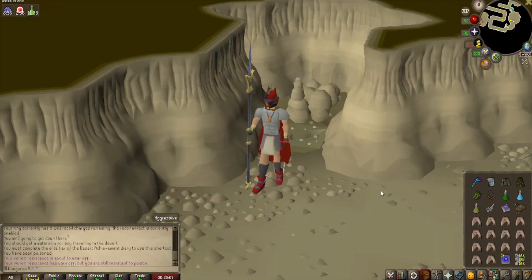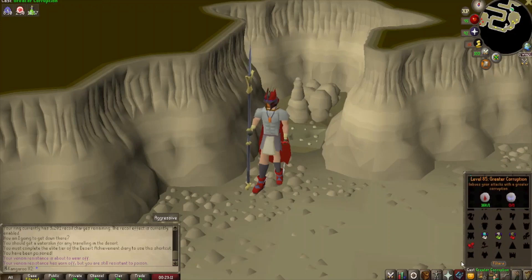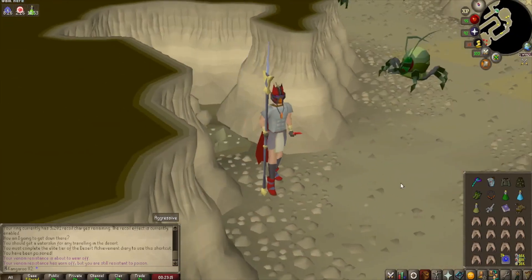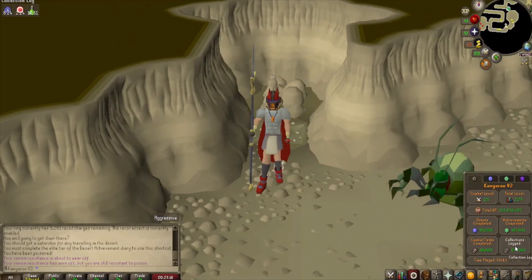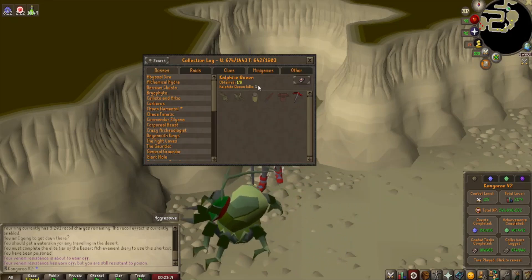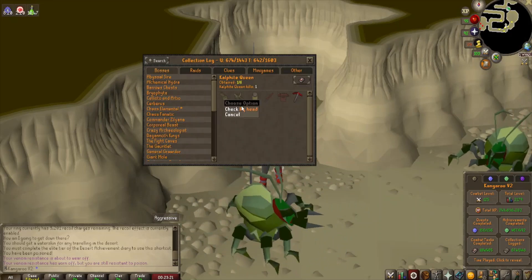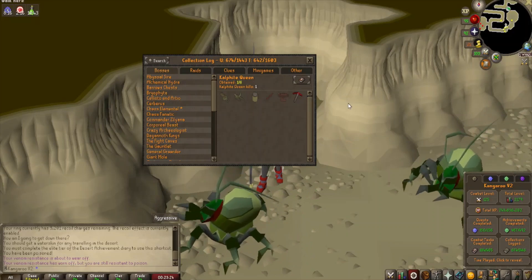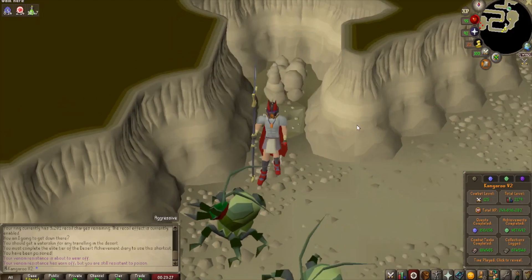Let's go try out some KQ. Alrighty, I've just arrived, so this is the inventory setup I'm going with at the moment. I'm going to try out some Brews instead of Vengeance. There's probably a few different methods which I'll try — this is just a little test run. As for the collection log, I've just got myself the one kill, just on the hunt for that KQ Head, but I obviously won't complain about a Dragon 2H or a Dragon Chain Body either, as they are needed for Master Clue Scrolls.